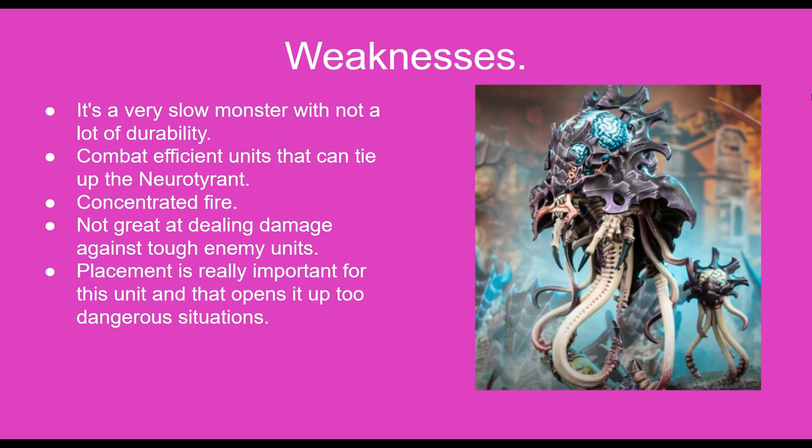Now looking at the weaknesses, it's very slow for a monster and it doesn't have the durability that it might need to make its way up the board by itself. You also need to be careful of combat efficient units that can tie up the Neuro Tyrant and possibly take it out within a turn. Also with a four plus invulnerable save and a four plus armor save, that could go to a three plus with cover, but you need to be careful as it will strip your wounds quite quickly. It's also not great at dealing damage against tough enemy units.